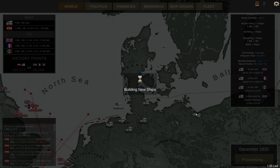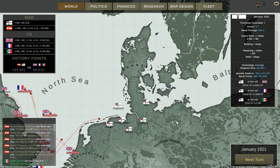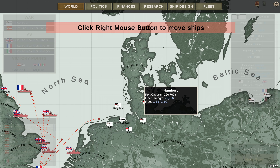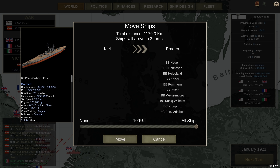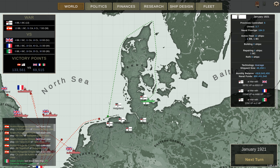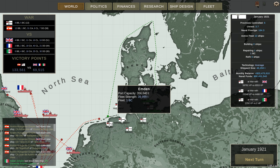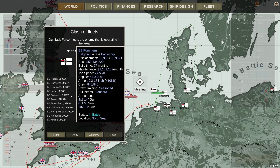Let's hit up next turn. Blockade ends — woo! Although we still lost 16 transports, which is absolute bollocks. We'll just move everybody to Emden. We're going to move the whole fleet to Emden.